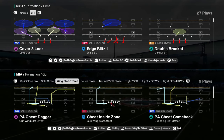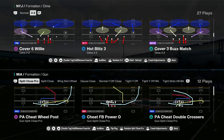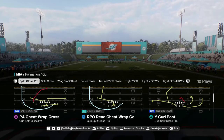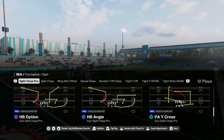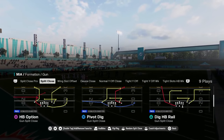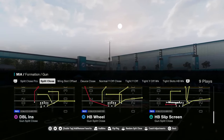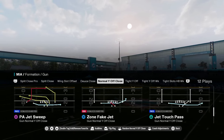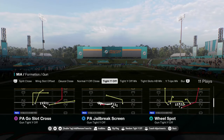Let's get into the shotguns — this is the bread and butter. They have split close, and they probably have the best split close in the game. They have split close pro with a lot of cheap motions, and split close itself — both versions. They have a normal Y off which is kind of a fun formation, and tight Y off. They have a pretty good tight Y off too.